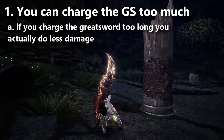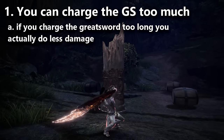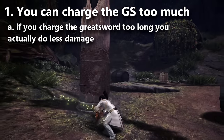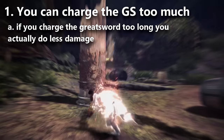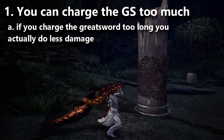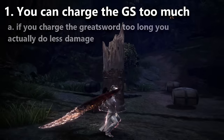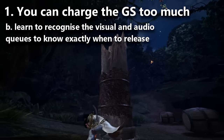When you're on your way to using true charge slash and you're charging up your swings, if you hold the button down too long, you will actually do less damage. The correct time to let go of the button is when your character has that little sound effect pop in and there's a glow that comes over your body — that's when you're supposed to release to have optimal damage output. If you continue holding, especially until it automatically attacks for you, you'll do significantly less damage.